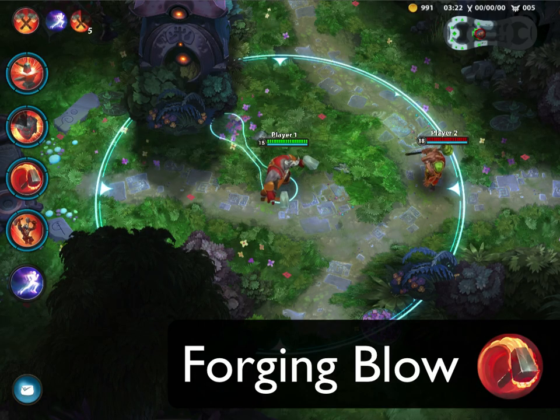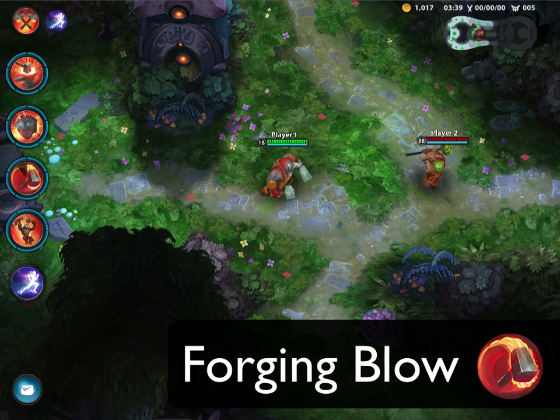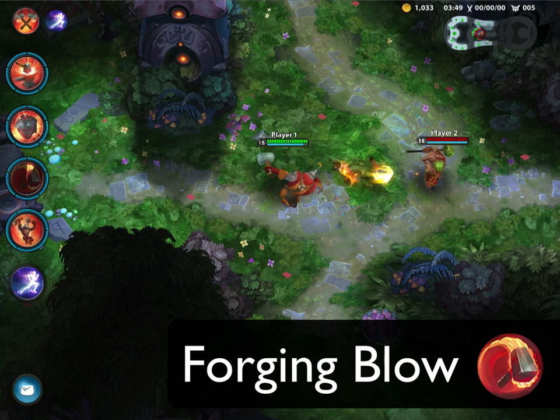Third up is Forging Blow. Volunder hurls his hammer forward, stunning and dealing damage to the first target hit. This is a pretty straightforward yet super significant skill. Volunder lacks any real means of catching up to his opponents, so landing this stun is vital to unloading your rhinoceros fury.